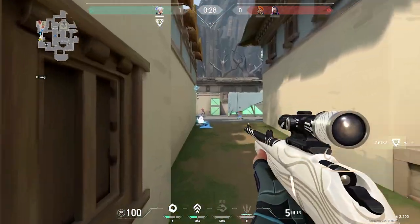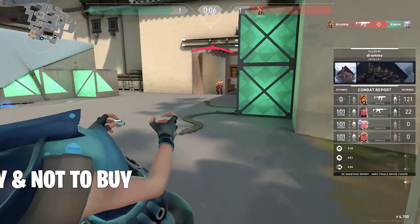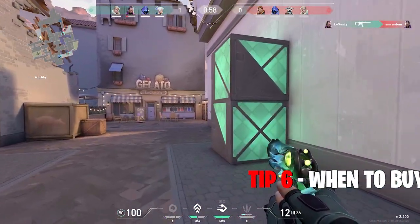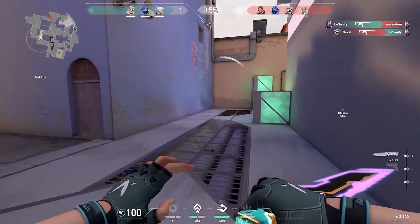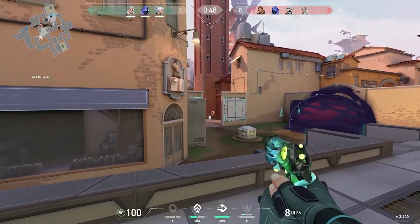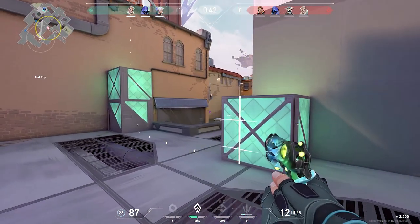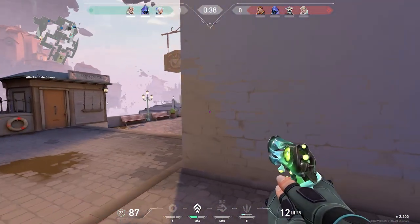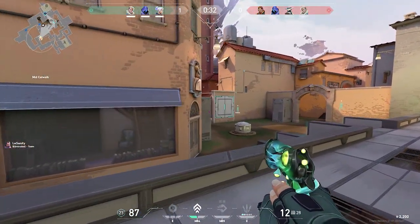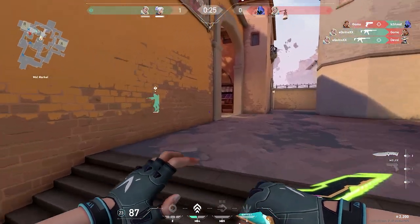Moving on to tip number six, this is something I've seen in a lot of gameplay, even at gold, silver, or sometimes platinum rank. It's the ability to save your economy. Do not simply force-buy your weapons if you don't have enough funds. It's better to save your economy so you'll be able to buy a Vandal or a Phantom the next round. You don't want to buy an SMG like the Stinger or the Spectre and be obliterated by someone using a Vandal. Know when to eco and when not to eco.